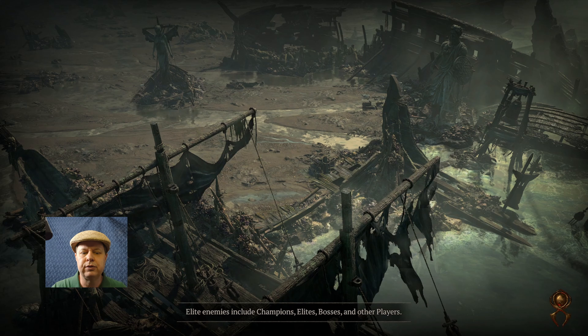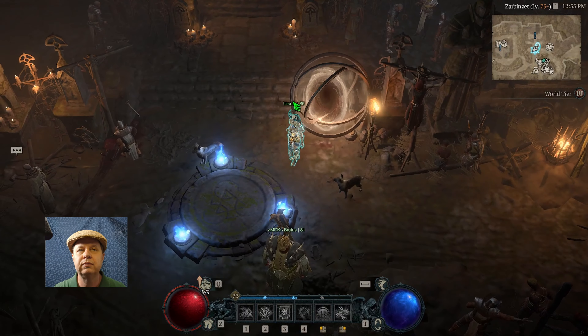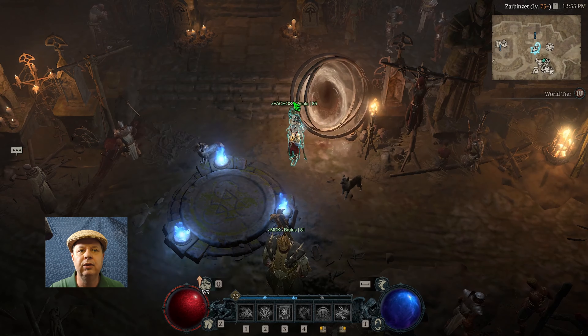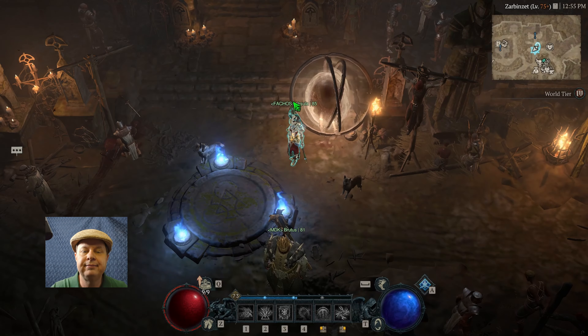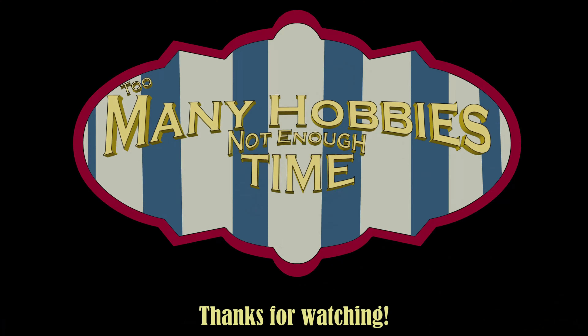Season 5's been fairly fun so far. Play it — start on Tier 2, work your way to Tier 3 around level 40 depending on your character, and Chain Lightning Sorcerer is pretty fun. You can get to Tier 4 around level 60 where all the good stuff happens. Those are my thoughts — that's all I got. Thanks for watching, I hope you enjoyed it. Too many hobbies, not enough time — it's a theme song, y'all.